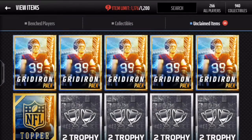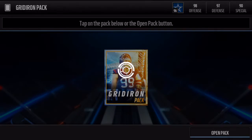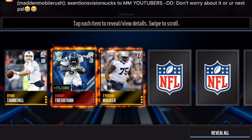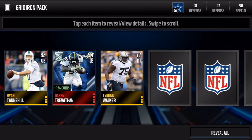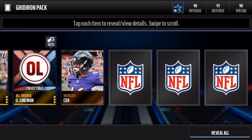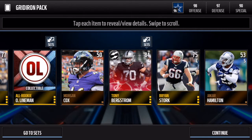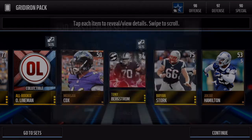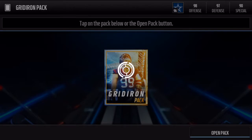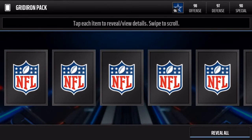We get Dainey Trevathan, 94 overall — hitting that dab! Oh my god, that's insane, and we get a movers card too. This bundle has been off the charts — honestly, you don't even know how insane this bundle has been.